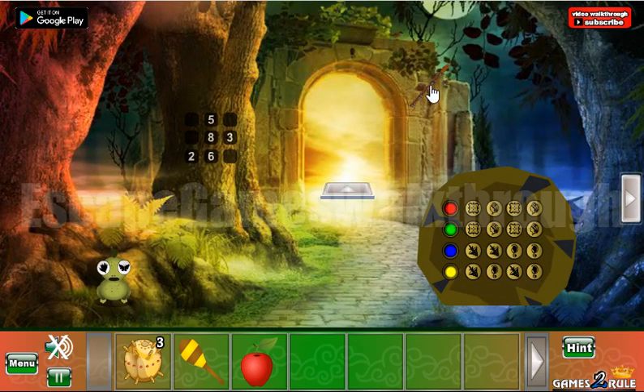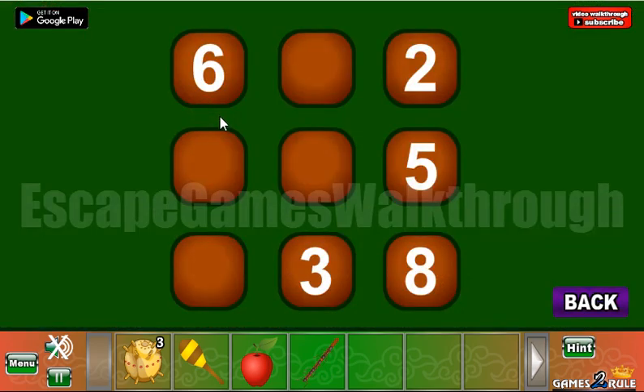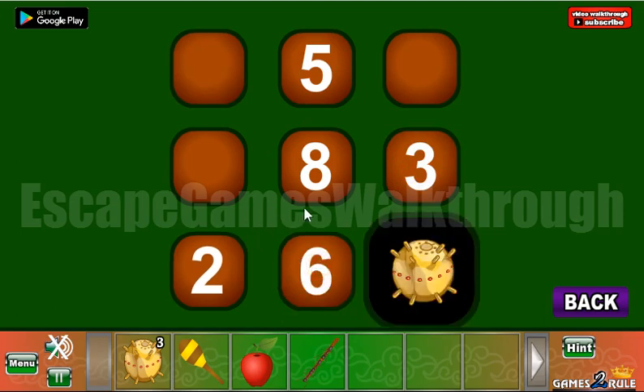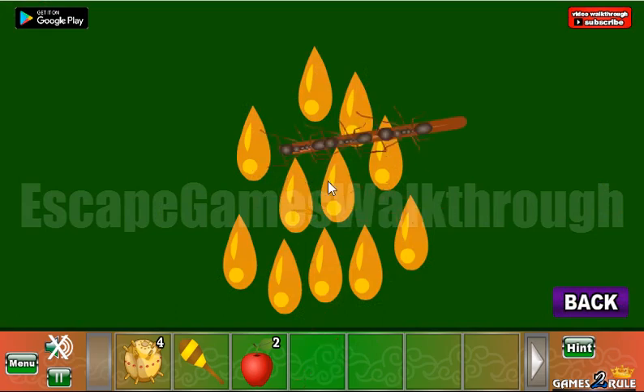Going back, there's an animal on a stick. Now let's look at this hint — you can see where to place the digits. We need to use it: in the middle, five, three, and six. Okay, we've got another bomb-like shape, and here's an apple.